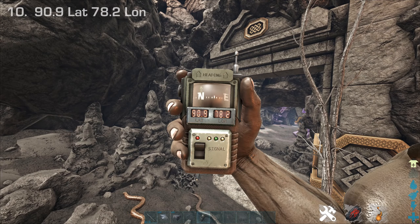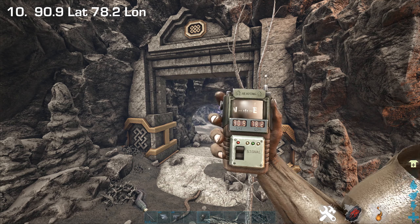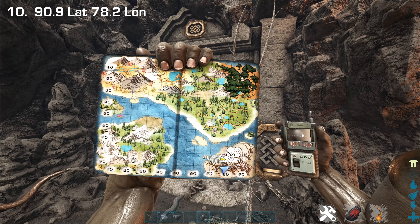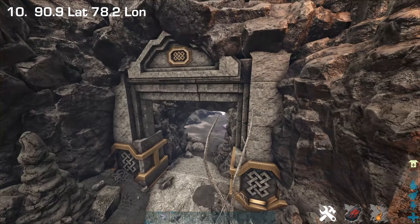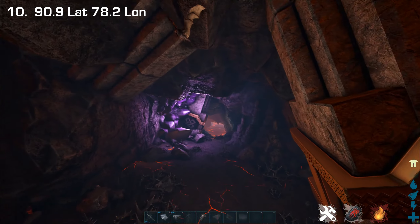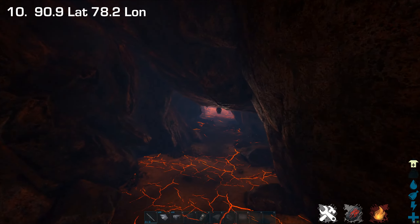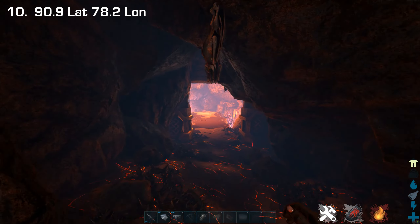This last location is around 90.9 by 78.2, on the deadly southeast island, basically in an artifact cave. You want to find this cave entrance and just go straight down — it's only a straight corridor, it doesn't wind around or go into any crazy normal arc-like cave.